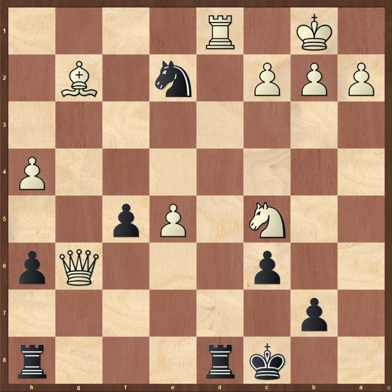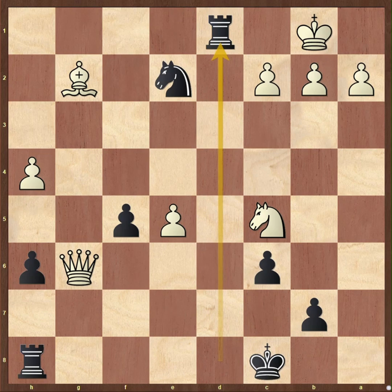And after king to b1, rook takes rook is checkmate. A nice type of back rank checkmate to remember. And white cannot really avoid losing with other moves either.